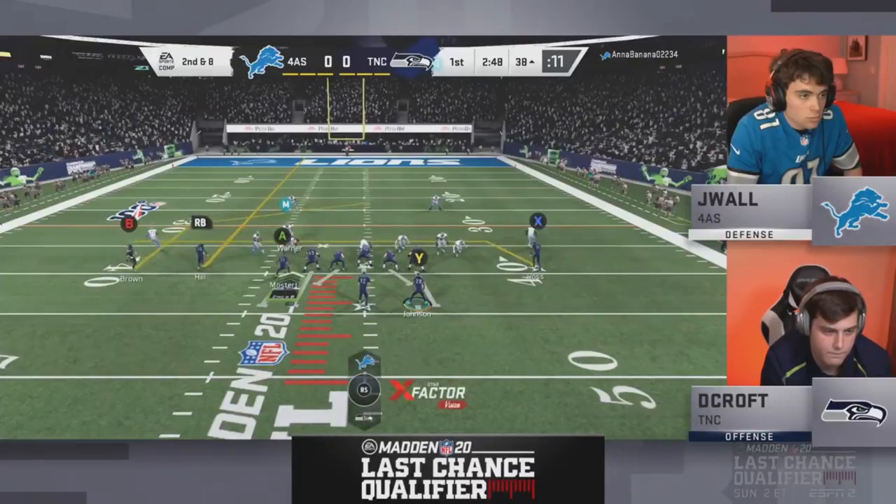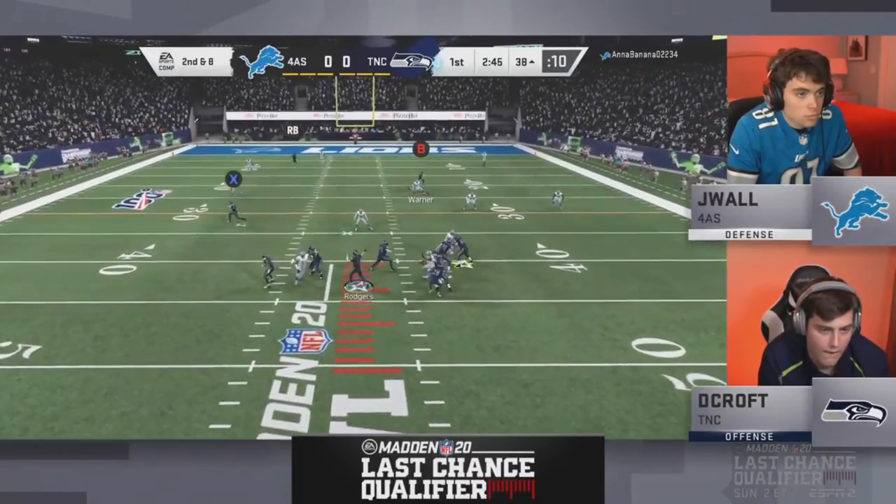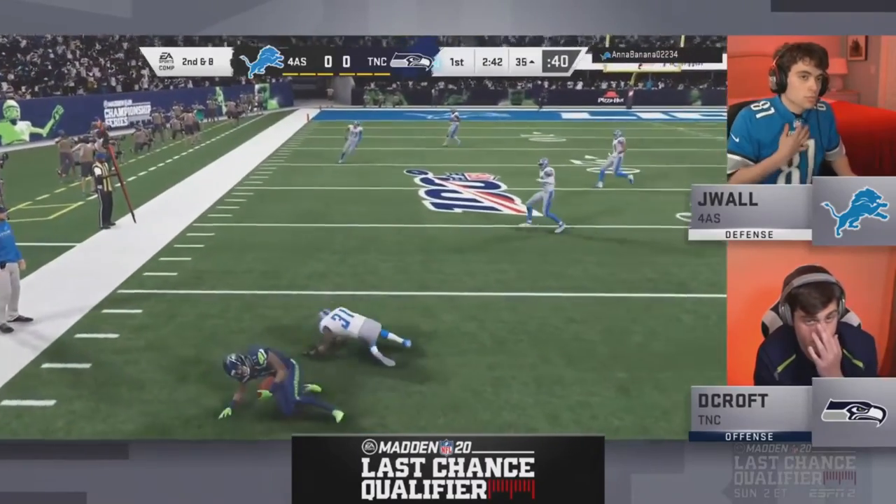Volterax, who Skimbo referenced, ran his way to the belt and $100K. But now passing seems to be back, and Rodgers is back — flinging it underneath to Ross for a catch, though not enough for the first down. Looking at J-Wall on defense, he's doing a lot of coverage. Skimbo's approach is to let opponents take the underneath first, then adjust as the game goes on — curious to see if J-Wall starts blitzing.